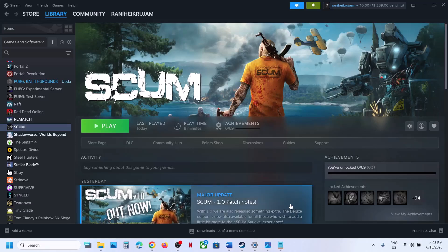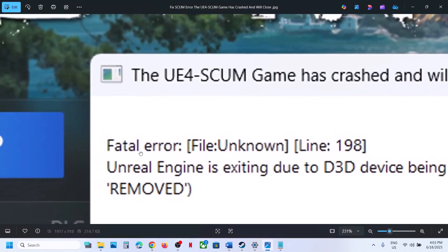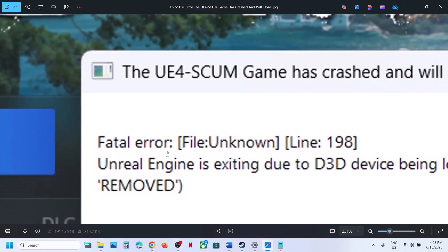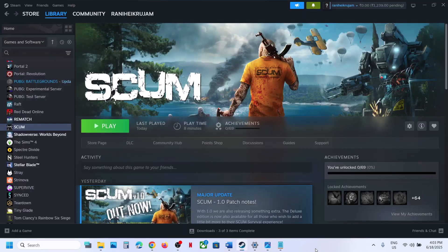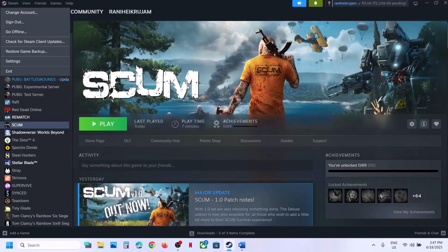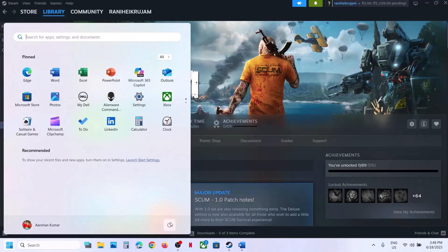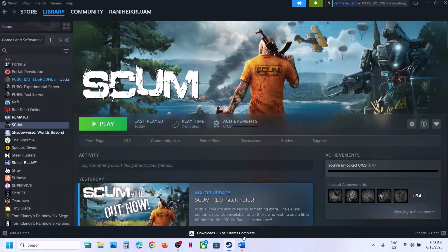Hello guys, welcome to my channel. Today in this video I'm going to show you how to fix when you are receiving any kind of fatal error with the game on your Windows computer. Please follow the steps shown in this video. The first step is to restart Steam — go to Steam, exit, and then relaunch Steam. If that does not work, restart your computer once, and after the system restart, launch the game.